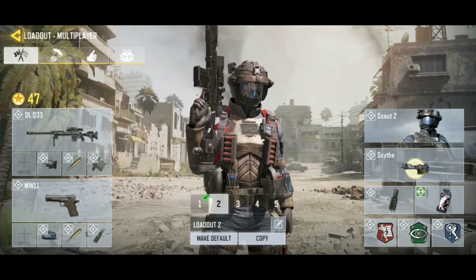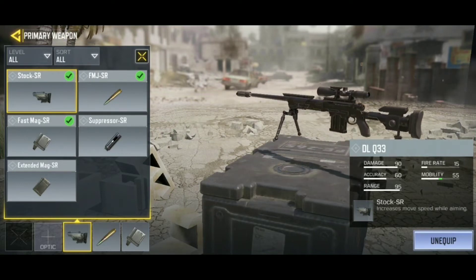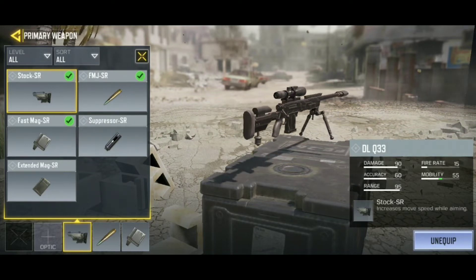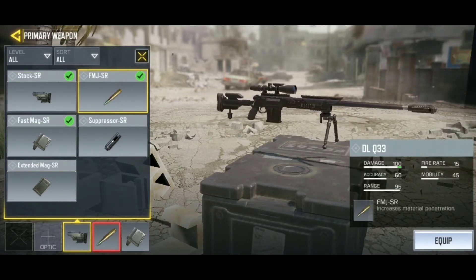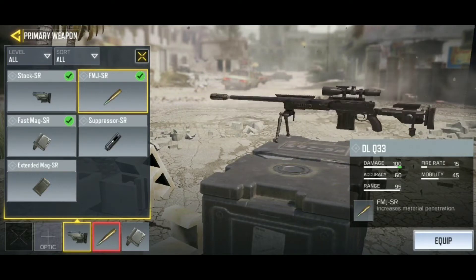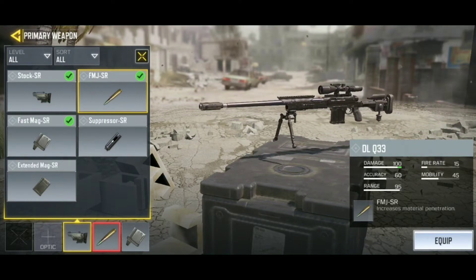Now let's talk about the best attachments for snipers. First, I want to highlight the increased move speed while aiming attachment. Snipers are heavy guns and you walk very slow with them, so using this Top SR attachment increases move speed while aiming, which is very helpful for quick scopes. I also prefer FMJ bullets on the sniper because they increase damage to 100, which is the maximum — making it a true one-shot, one-kill weapon.